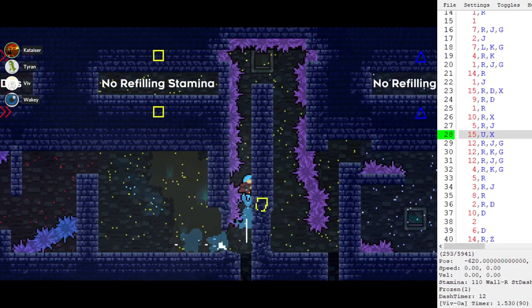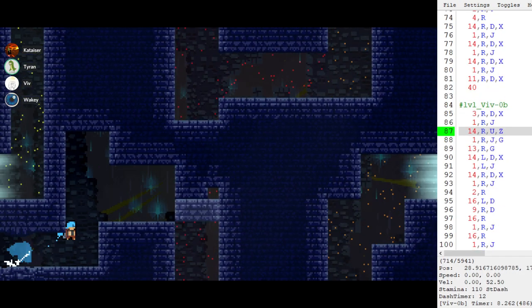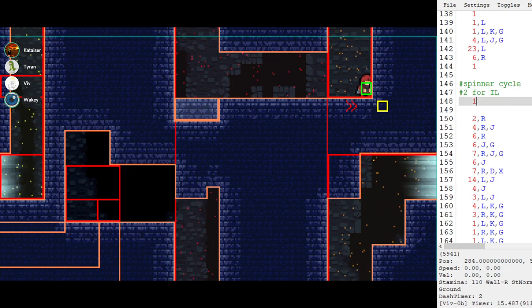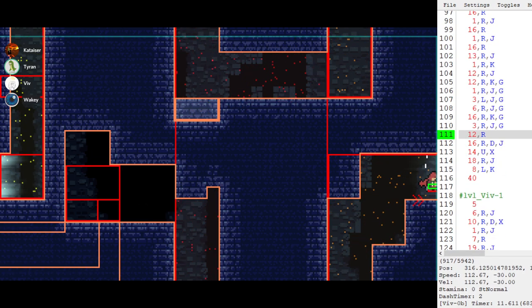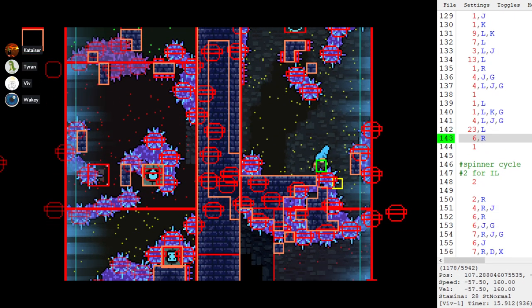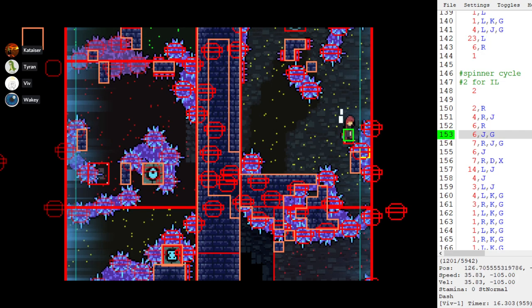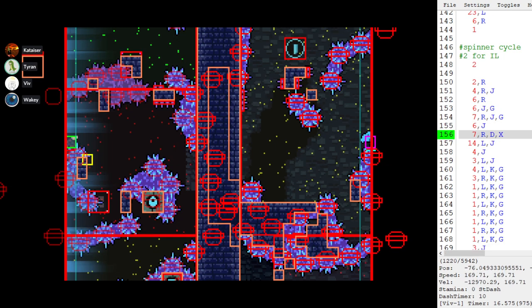My game is running garbage. There are a few things I want to show — the first is the spinners deloading and loading back in with the screen transitions. I need to do the IL spinner cycle. If you don't know what spinner cycles are, essentially spinners are broken into three groups, and each group will load on different frames. When things load in, they don't all load in at the same time or deload at the same time.